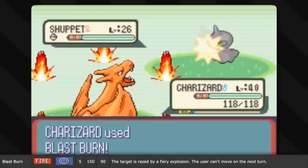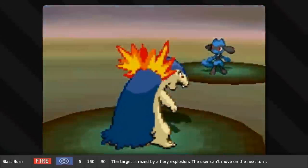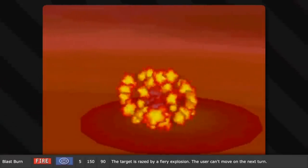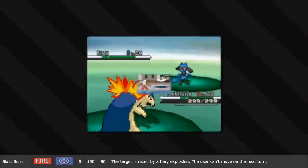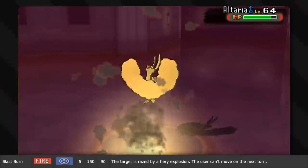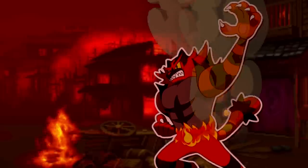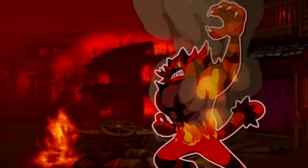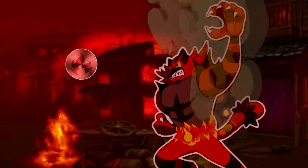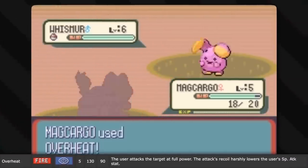Blast Burn is insanely powerful and can only be taught to fully evolved fire-type starter Pokemon by a move tutor. It's basically summoning forth an eruption of flames from all over the body in an explosion — the user has to rest on the next turn to recharge, as they basically drained their fire reserves, but not entirely since they're still fire type. And then there's Overheat, which is just Blast Burn's little sister of a move.